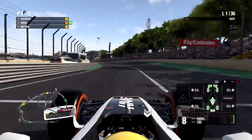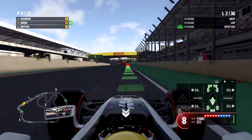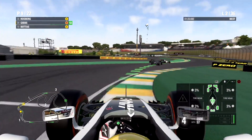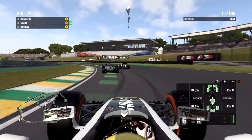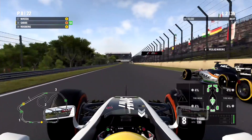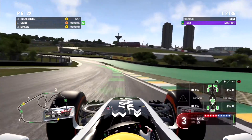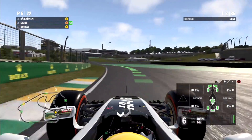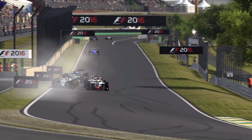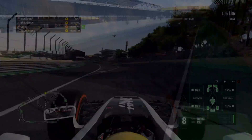I heard David Croft say in real life that Perez started on the softs and could have gone from that set to the end. We're going to try that and see if there is a legit strategy to use the hardest compound twice, because it is a mandatory tyre for this race. We've gone past three more cars, and our straight line speed and slipstream is sensational — Valtteri Bottas also had a huge engine failure.